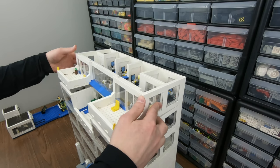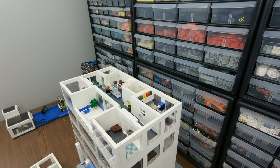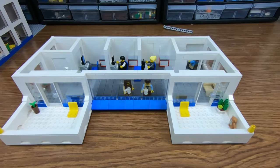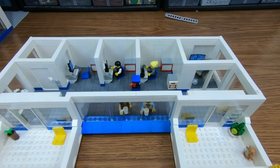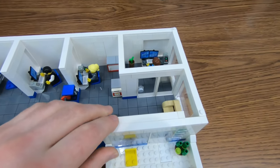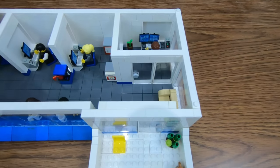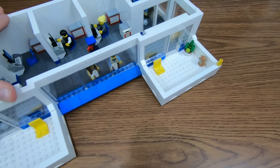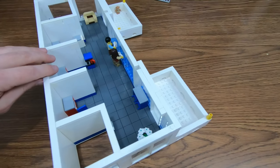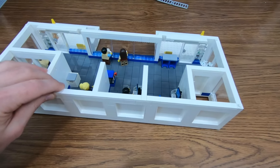Each floor can be removed individually for a closer look. The seventh floor is all administrative — you've got white-collar workers in their cubicles, and a corner office that's supposed to be the hospital director's. One thing I love about this floor is that it has two balconies employees can walk out on to get some fresh air, not to mention a really sweet view of the city.